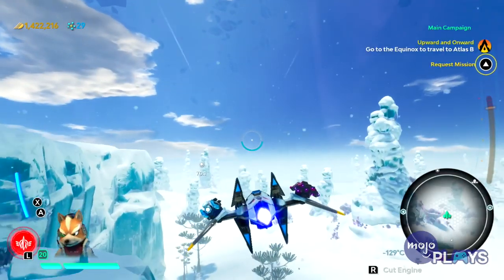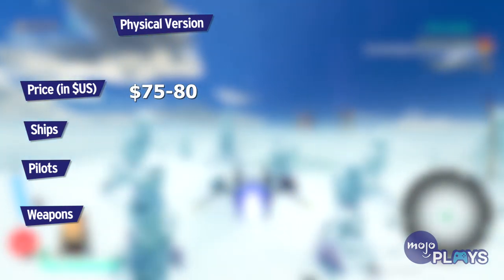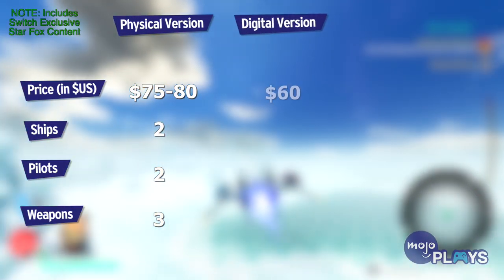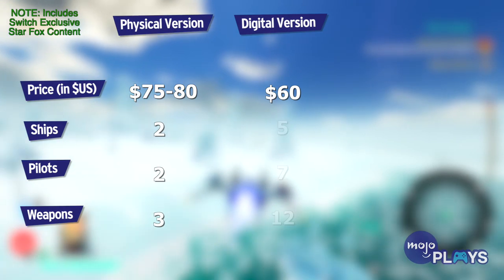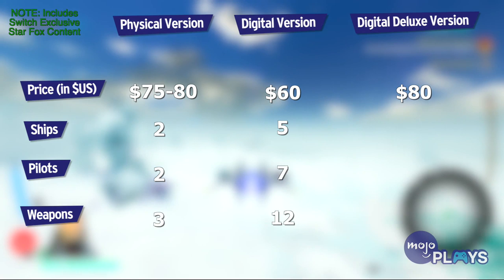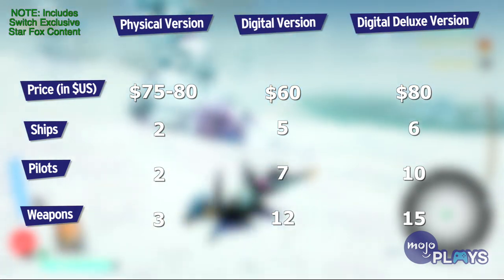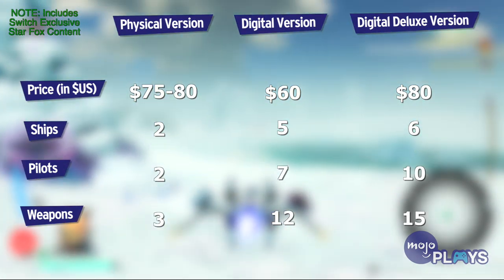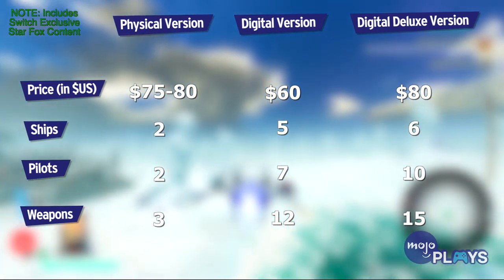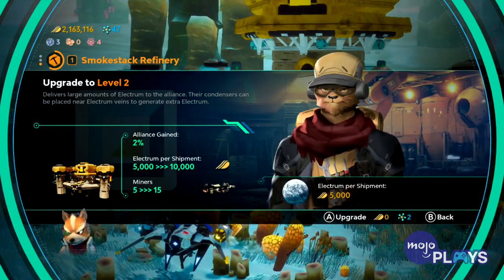There is one final point I want to touch on: the different versions. Despite its $75 to $80 US retail price, the physical starter pack has the least amount of content — only 2 ships, 2 pilots, and 3 weapons. Compare this to the cheaper $60 digital version, which has 5 ships, 7 pilots, and 12 weapons. And then there's the $80 digital deluxe version, which has 6 ships, 10 pilots, and 15 weapons. Not only that, but any extra physical content costs twice as much to purchase separately than if you were to purchase them digitally as DLC. If you want to play this game, I strongly recommend choosing the digital version.